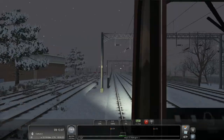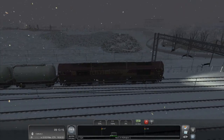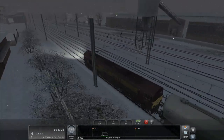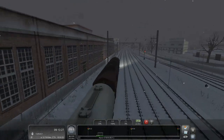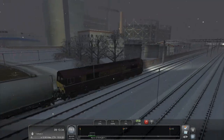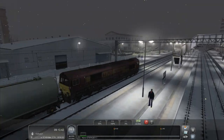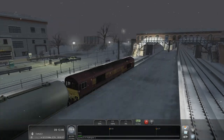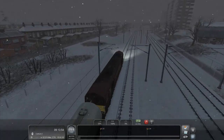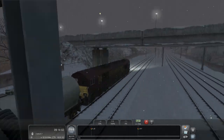Coming up to Hayes and Harlington. The scenery is a little bit dark, but it is lovely scenery in this game. You get a lot better perception of speed outside — the train feels like it's going faster. I'm not sure if that's because I'm in the outside camera or just the snowflakes going past. When I was driving the TGV and the Acela in America, you didn't get much perception of speed — it's like you're going 185 miles an hour and it just feels like any other train journey.